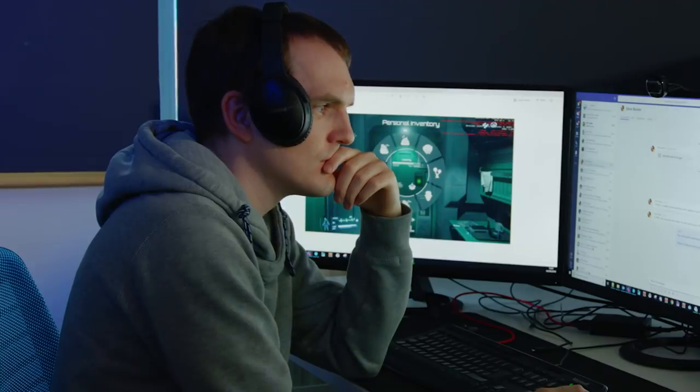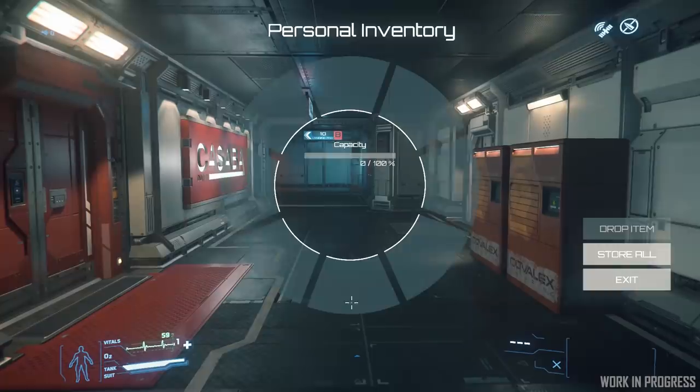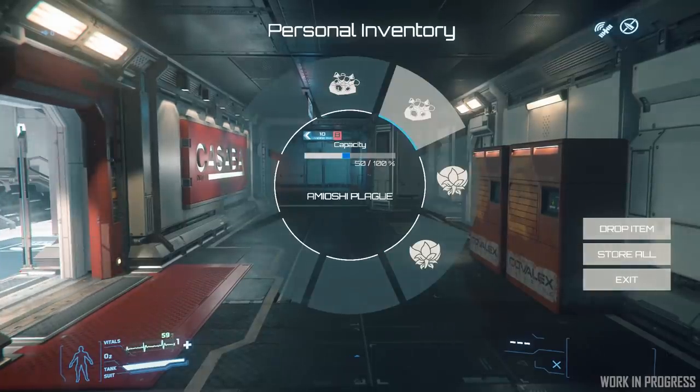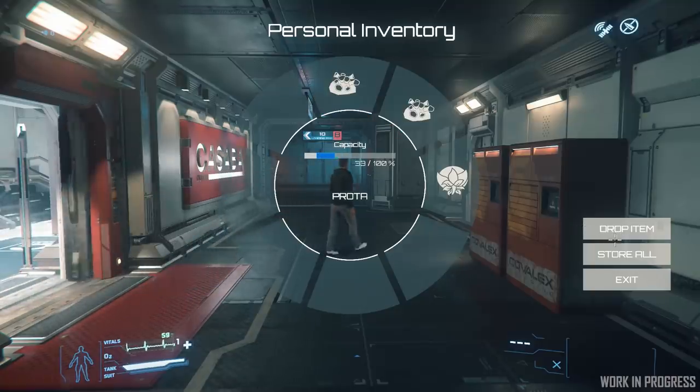To allow you to do this, we've made it so you can access your inventory via the personal inner thought menu. The personal inner thought menu lets you go into interact mode and select the interaction pip that will display, or you can use the associated hotkey to take you into your personal inventory, where you'll be able to see all the items you've collected and do a few things from that menu.